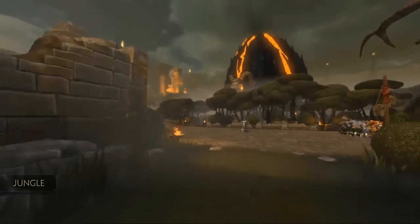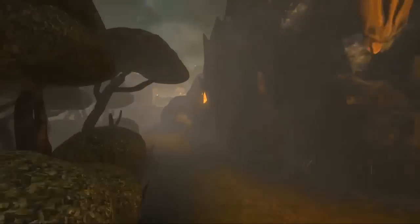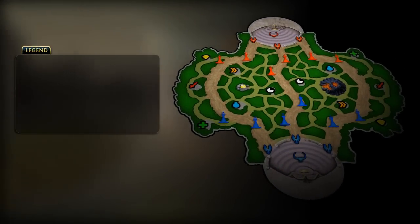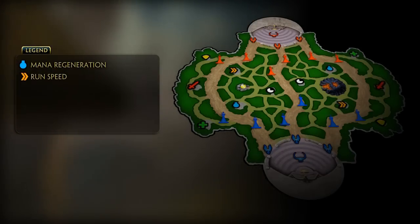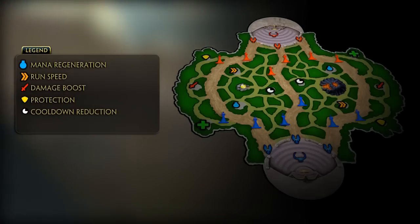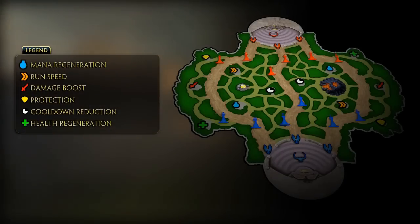A final way to enhance your god is to jungle. The area between the defined lanes is the jungle, and it's filled with mythological creatures. Jungling is the act of killing those neutral creatures, which earns you additional XP and stat buffs. There are a number of camp areas that give you a stat buff: Blue gives mana regen, Orange gives run speed, Red gives a damage boost, Yellow gives protection, White gives cooldown reduction, and Green gives health regen.